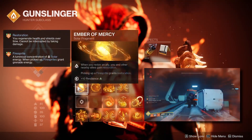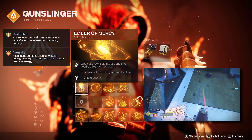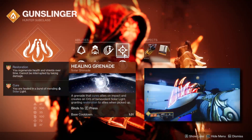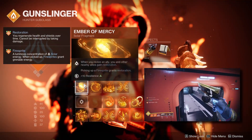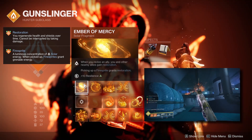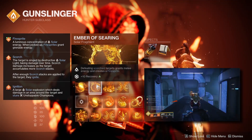Completing the build are our fragments. The first is Ember of Mercy — whenever you revive an ally, you and nearby allies gain restoration, and picking up a fire sprite also grants restoration. This is the primary source of restoration, especially if you're not using a Healing Grenade, and it's how we maintain infinite restoration effects by simply picking up fire sprites, which also give grenade energy.